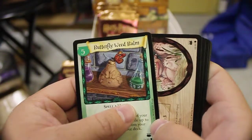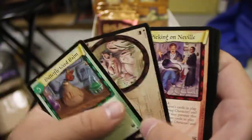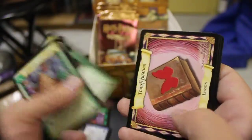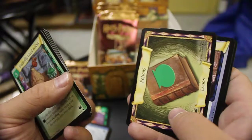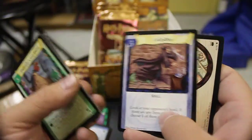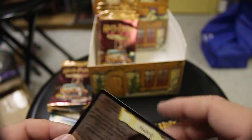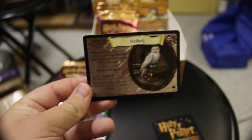We got Butterfly Weed, Bomb, River Troll picking on Neville, Screech Owl, Dogbane Potion, Transfiguration Lesson, Potions Lesson, and Quintiped. Our potential hollow is — oh, a nice hollow Hedwig! Which I do need, so that's really cool to have.